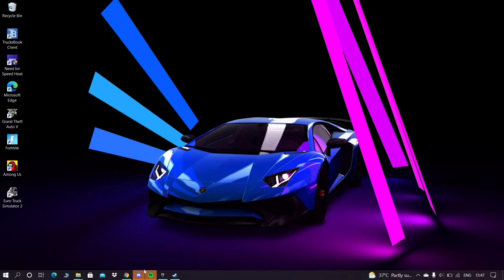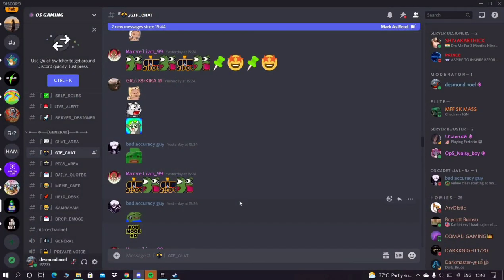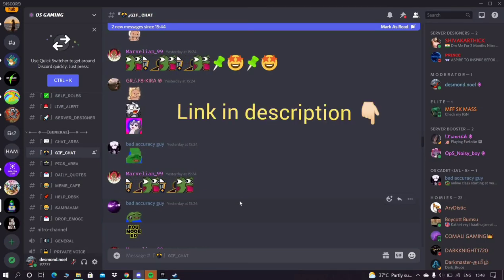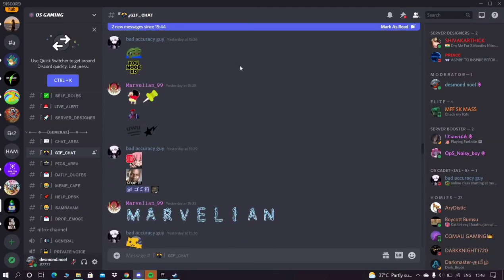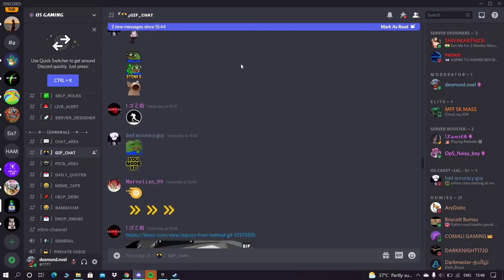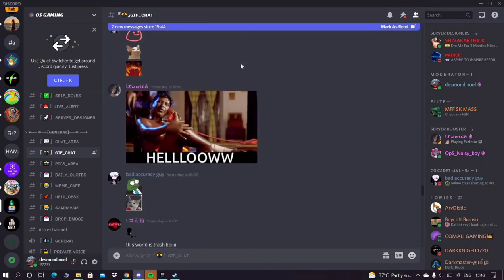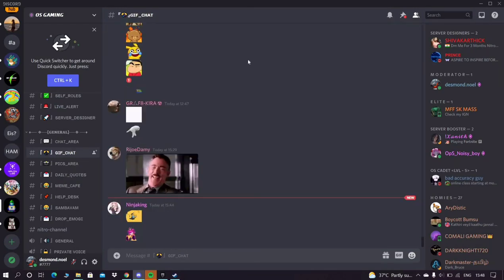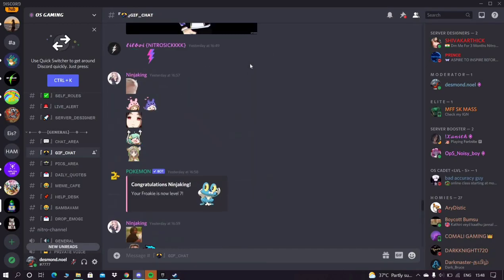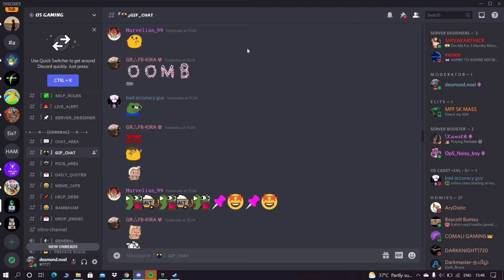Let's open Discord. This is the official Discord server — this is OSGaming. We will join the link in the description. You can see here how many people have claimed the Discord Nitro. We will see how many people have claimed Discord.